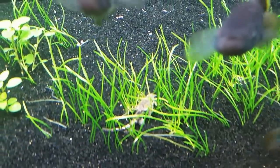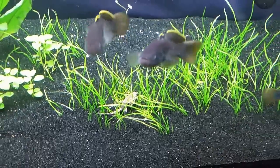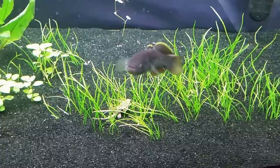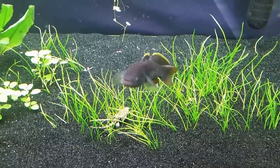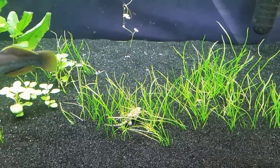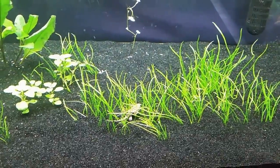Apparently this banjo cat is not really going to do anything other than lie there in the micro swords. I know that looks like grass — I did call it grass earlier in another video — but those are actually micro swords. I'm hoping they will grow in and give a grassy-like effect, which will allow the banjo cats a place to hide without actually burying themselves in the sand. It seems to be working; they seem a little more comfortable when they're out in the plants like that.